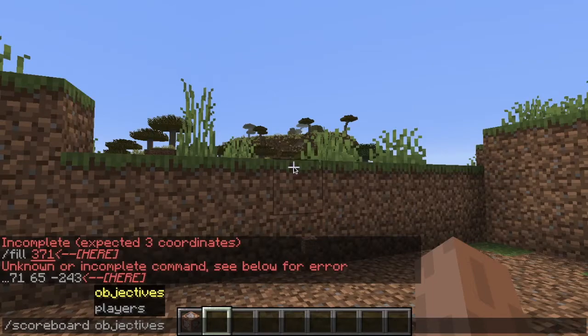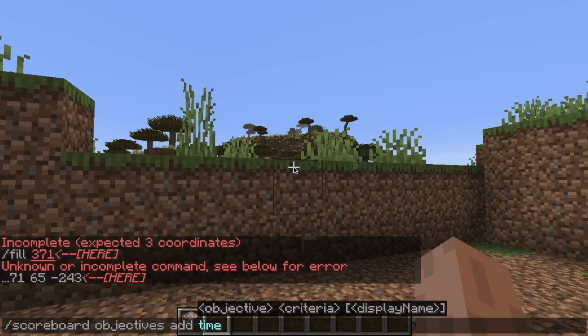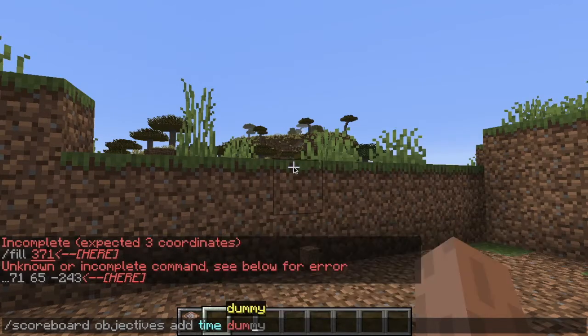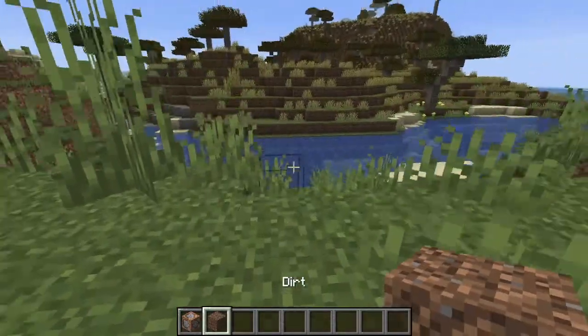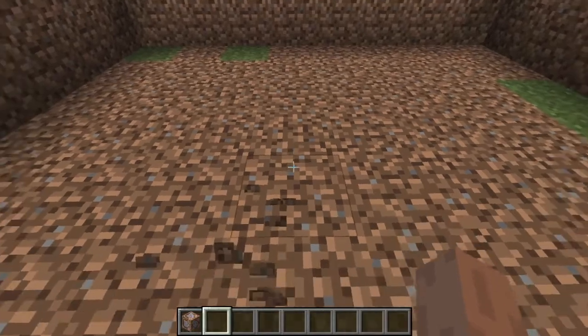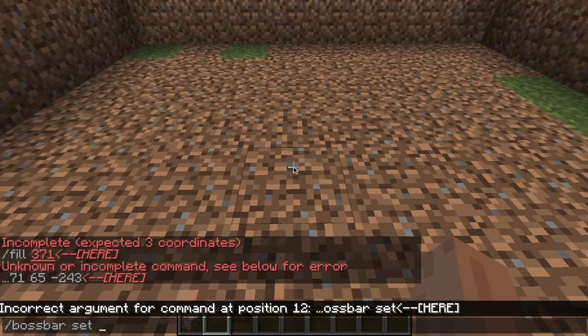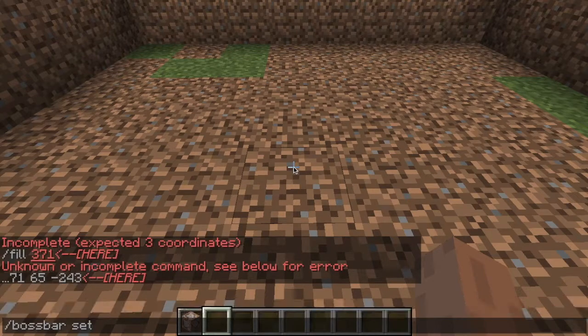First, let's do something not in a command block. We'll run: scoreboard objectives add — we can call it 'time' and make it a dummy scoreboard. Now, because there's no slash boss bar set built in, I need to add a boss bar here.